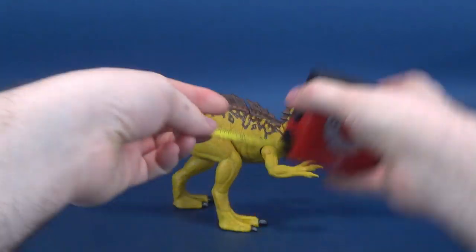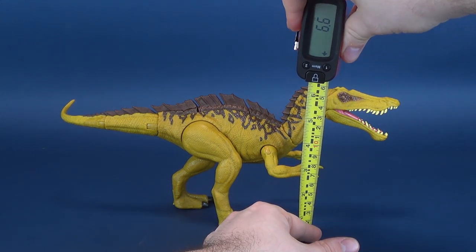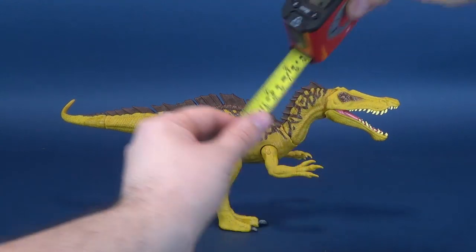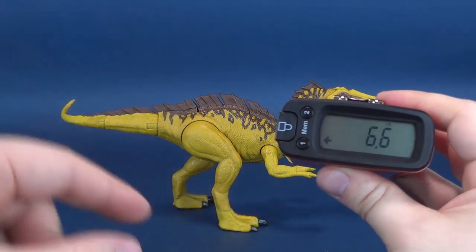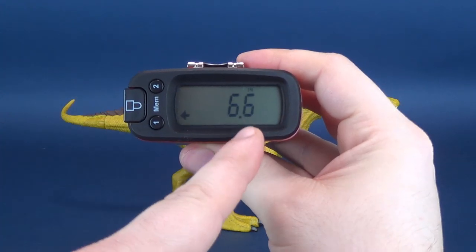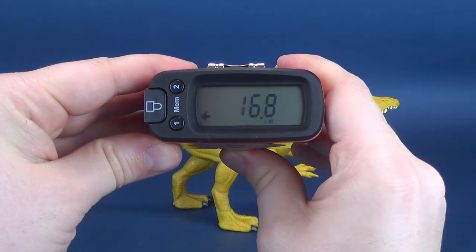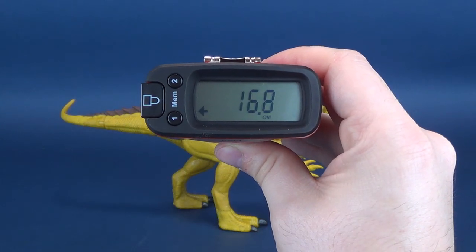Now we're going to figure out how tall the dinosaur stands, because that's of course important as well. To the very top of the Suchomimus' head, the dinosaur height-wise stands at another impressive 6.6 inches in height, which works out to 16.8 centimeters tall.